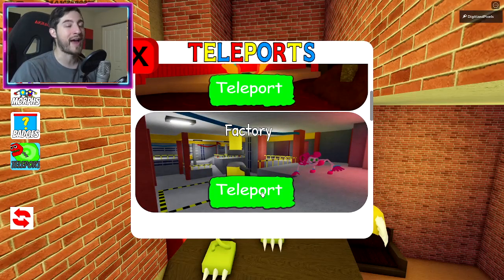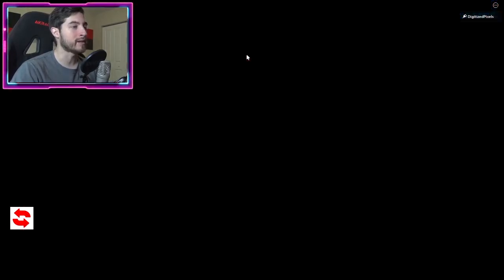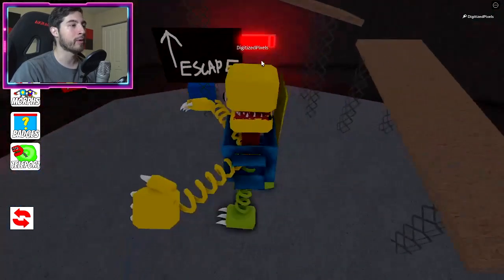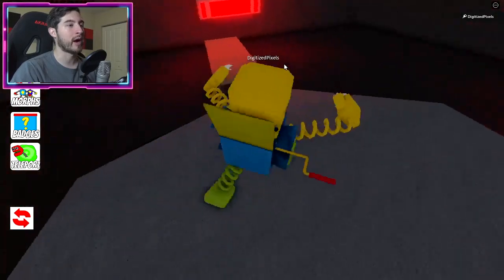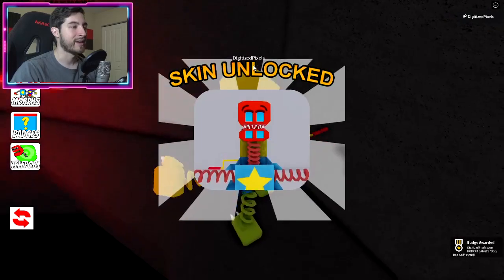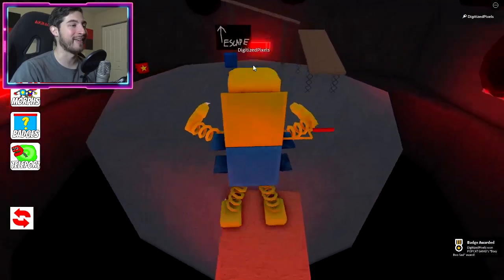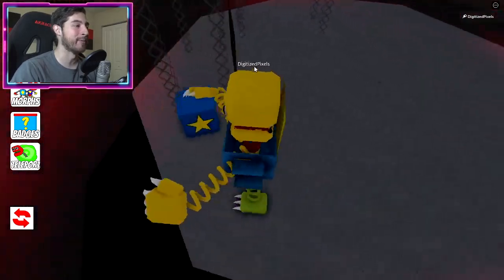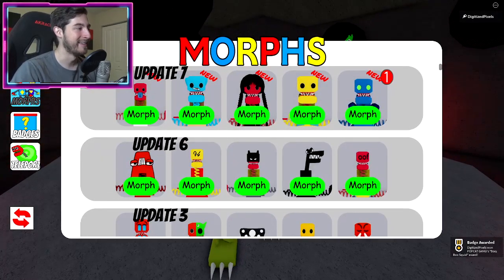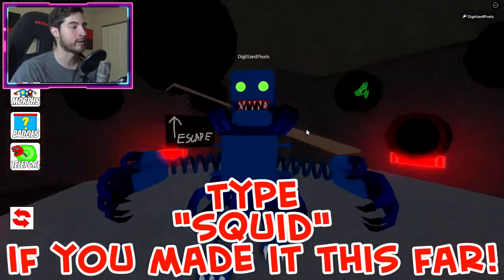Next one is Boxy Boo Squid. Open up teleport and go to factory — I'm not that lazy! Once you do that, turn around and jump into the chute — it will take you down into the mini huggies area. Then walk across to the blue box. It's right here — that blue box is the Squid Boxy Boo! This one is probably the coolest one out of all of them.